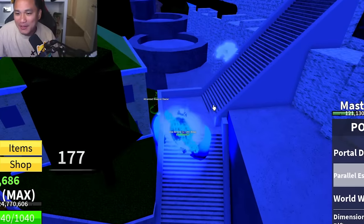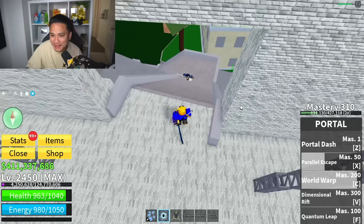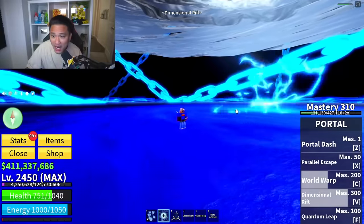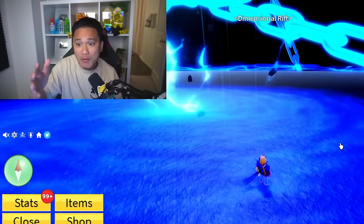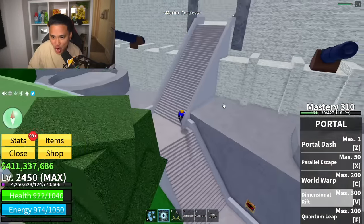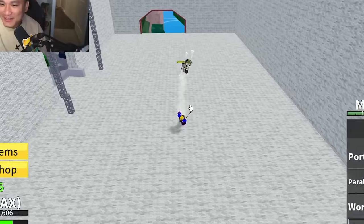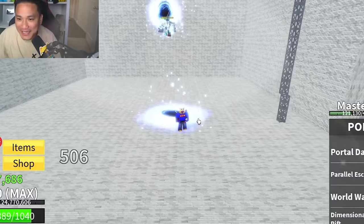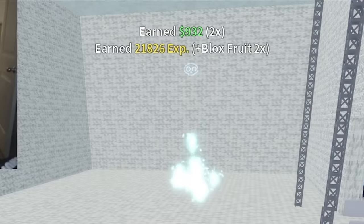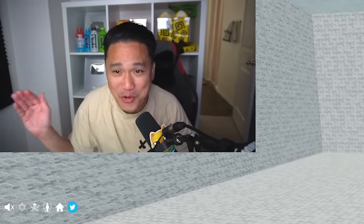We got the Parallel Escape and World Warp. Using the portal strategy — the Vice Admiral just keeps going back and forth through the portal taking damage! And just like that, we defeated the Vice Admiral by letting him walk back and forth through the portal. Easy. Teleporting to the next map — the Prison, which has three bosses: the Warden, Chief Warden, and Dawn's One.